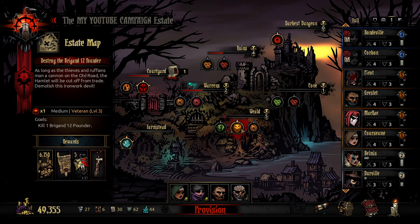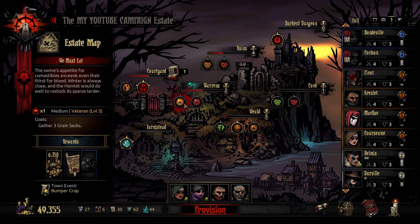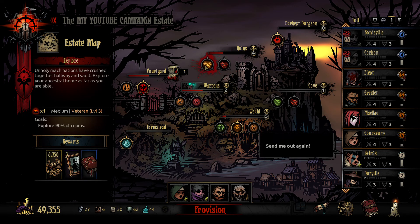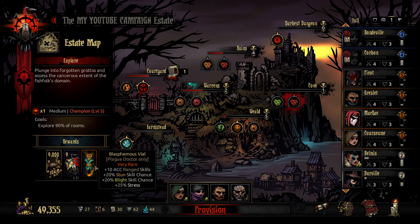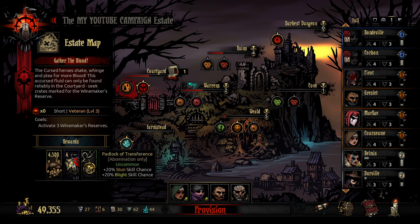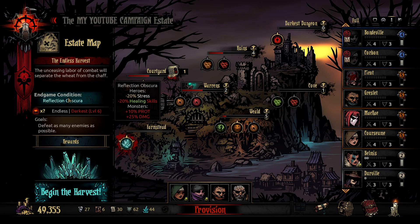What do we got for dungeons available? Brigand 12 pounder, caregiver's convention — that's nice. Grain sacks, eternity's collar, explore the rooms — that's a very nice one. Blasphemous vial. Lock of transference — that's a really nice trinket for the abomination if you pair it with the trinket from the farmstead. And the endless harvest reflection obscura — less stress, but the monsters get 10% protection and 25% damage for the week, and healing skills are lessened. That hurts a lot.